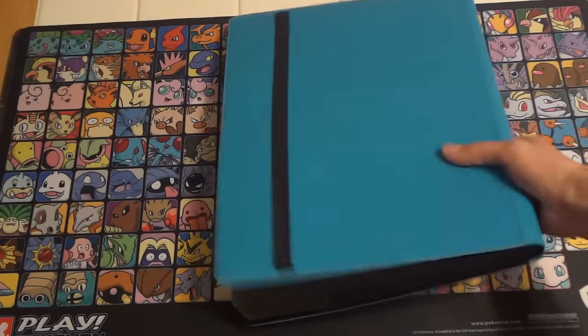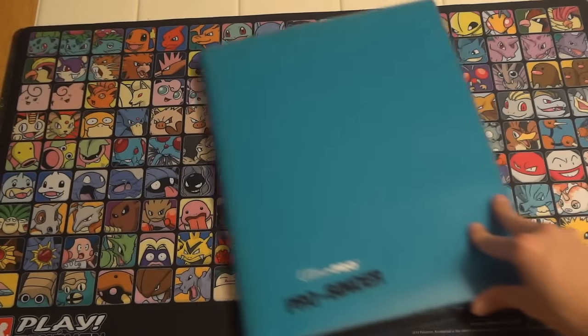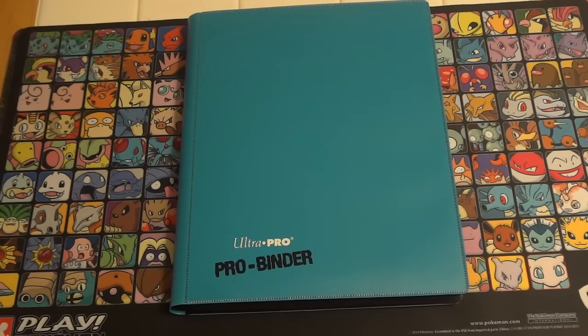Everything that you need to know as far as wants, trade rules, and sell rules can all be found on thecatsmeowth.com. I take cash and PayPal. I prefer emails, but will respond to all PMs and comments as soon as I can. Thanks everyone for watching, and stay tuned — I have many more binders coming up.